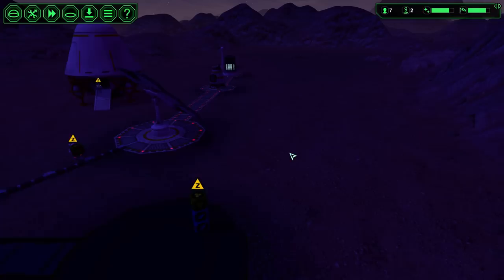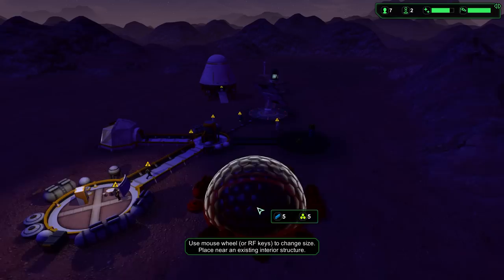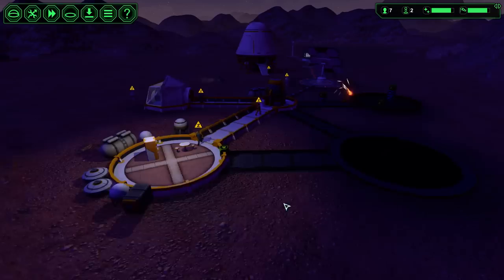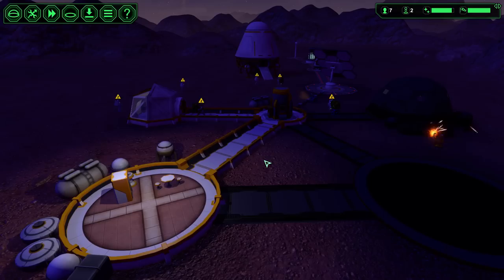We're going to want to double up on batteries, solar panels, and wind turbines relatively soon. Running out of power is a huge problem — it can sneak up on you at very unexpected times. We need to make sure we can grow food and be self-sustaining, so we're going to build a biodome. I think this size is worth building at the next level up since it gives a lot more room. It's going to take five metal and five bioplastic, but we're going to want to grow a lot of plants.